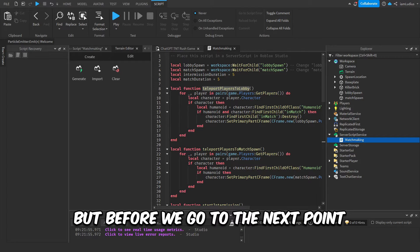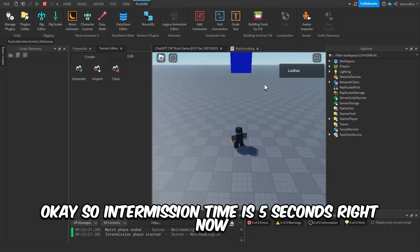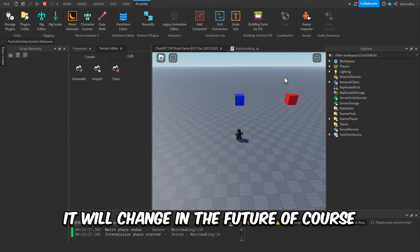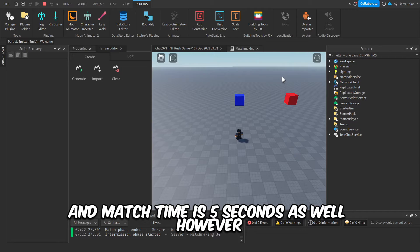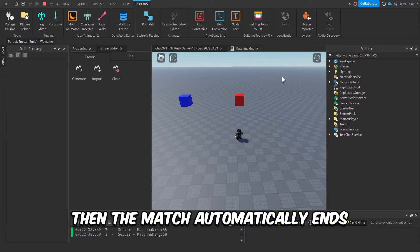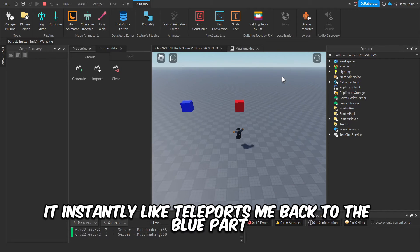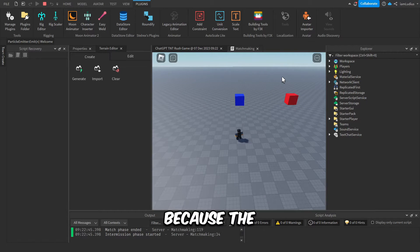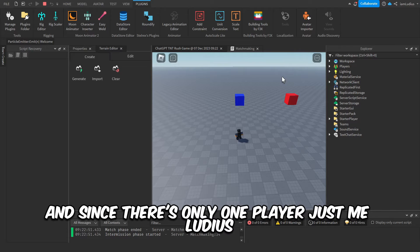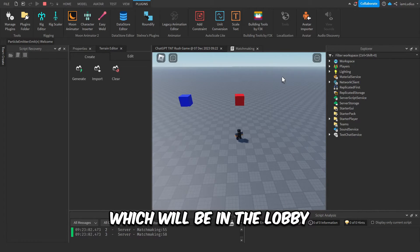Let me show you what we just did: intermission time is five seconds right now and match time is five seconds as well. However, if there is just one person in the match, the match automatically ends. When I teleport to the red part, it instantly teleports me back to the blue part — the red part represents where the match starts. Since there's only one player, just me, it teleports me back to the intermission part, which will be in the lobby. You will need two people to play this game.